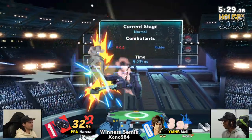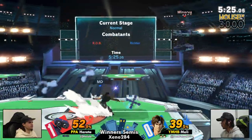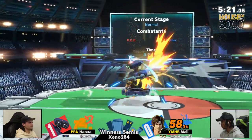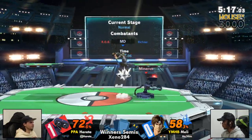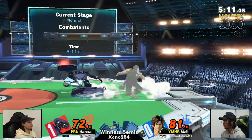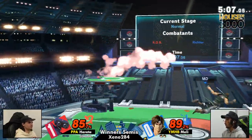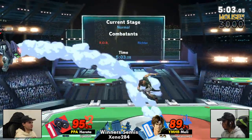Two-two. Hereta just bringing things back to even, utilizing that cross to go over the gyro. Gotta watch, the cross is coming back. I think he's very afraid of that gyro coming in. Offstage situation again — that gyro. Great spot. It really just feels like, for all the projectiles that Melly has thrown out, gyro has just been better than all of them.